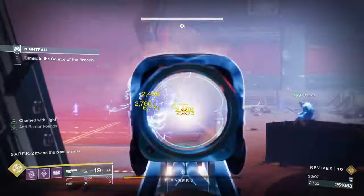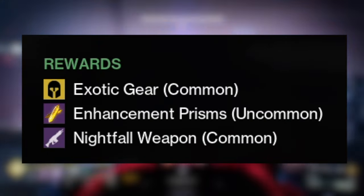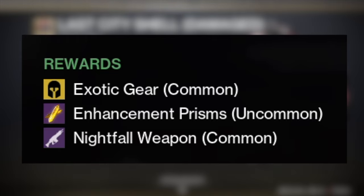A great way to get exotics is through farming Nightfalls — make sure you at least do the Legend difficulty. The drop rate for exotics is common at that tier, and if you manage to get a Platinum run as well as using the Prosperity Ghost mod, you have a very high chance to get the Nightfall weapon.